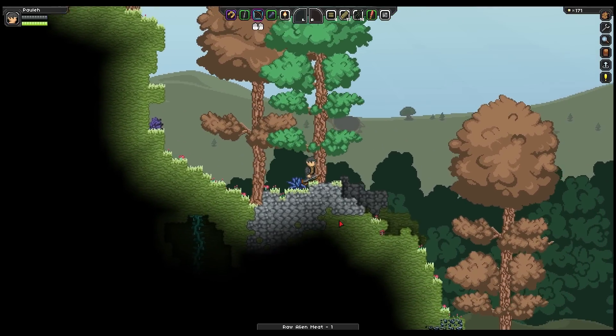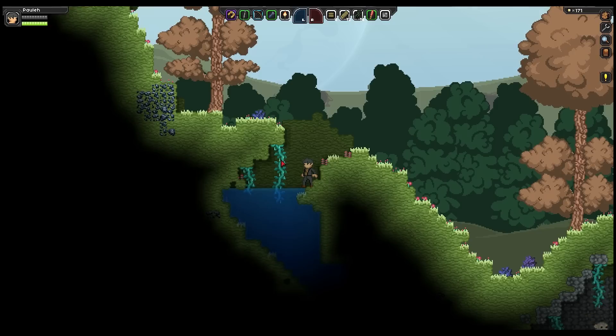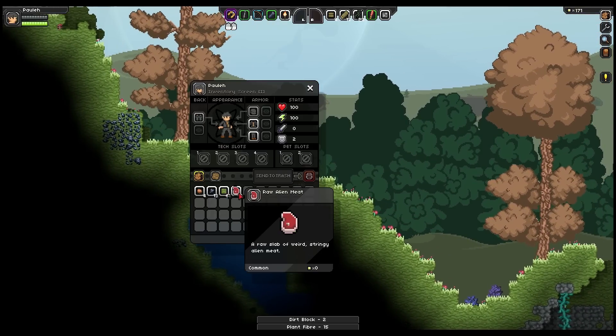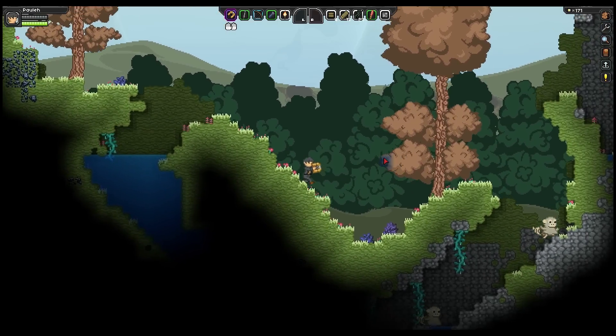That was close. I've got no health at the moment. I believe this will give me my... in fact, can I just take the dirt? Okay, that doesn't work. So I just picked up the plant fibre though. I might need to take it to a crafting bench when we go and do that.